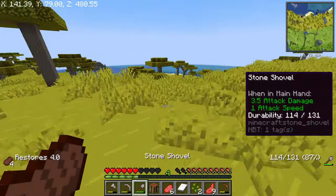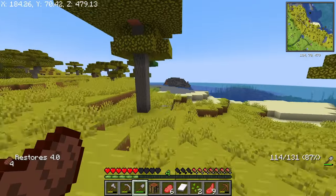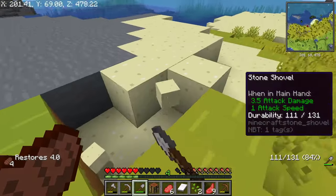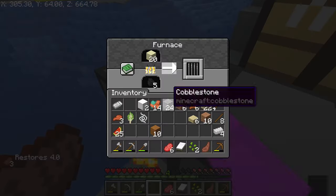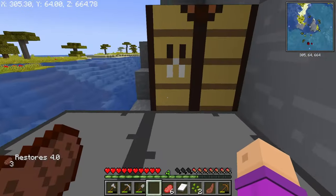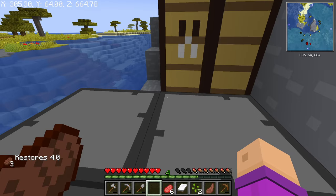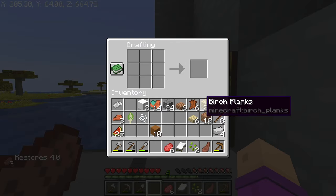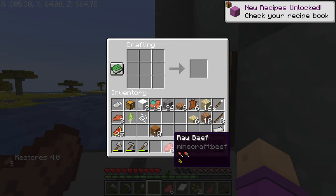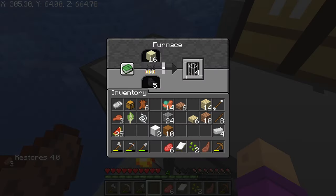I'm going to need a bit of sand for the backpack because I need glass. I'll set up these furnaces so I have the sand smelting, and I need a sleeping bag, a chest, four leather and gold — I've got four leather. I just need gold and a chest, so I need one more gold piece after these have smelted.